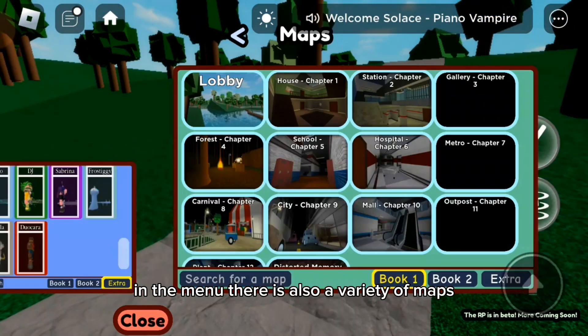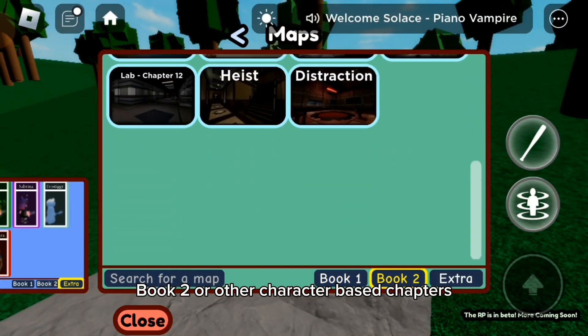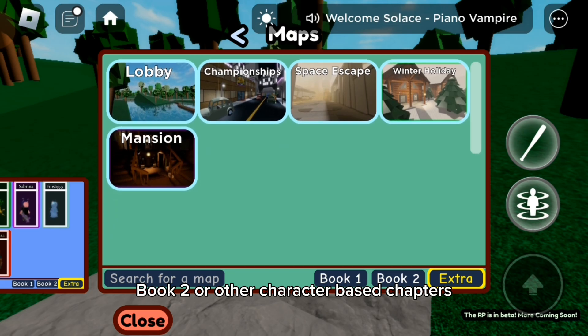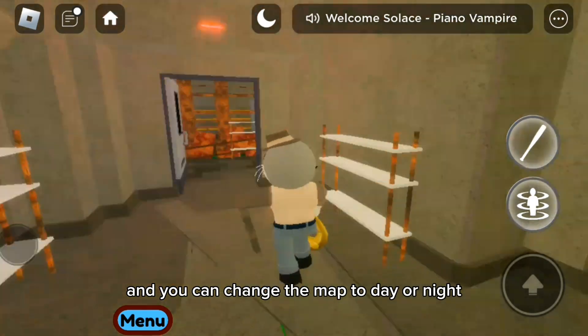In the menu, there is also a variety of maps we can visit, all in Book 1, Book 2, or other character-based chapters. You can teleport to any of them to roleplay, and you can change the map to day or night.